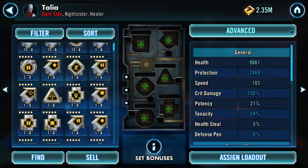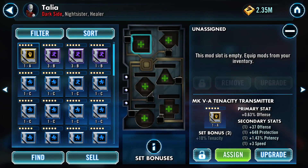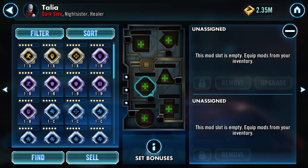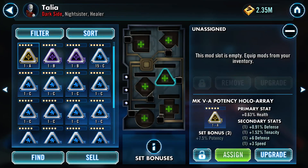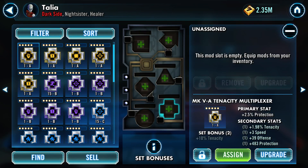The mods - there are six slots and each one does something different. They have names technically: a transmitter, a receiver, a processor, a hollow array, a data bus, and a multiplexer. Some are actual computer technical parts; some are made up for the Star Wars universe. This is where you can really customize your character's stats beyond what the basics are. This is the most complicated part of the game.